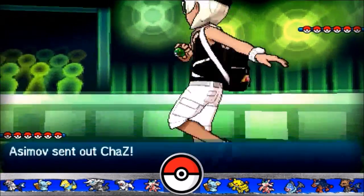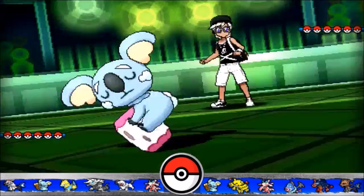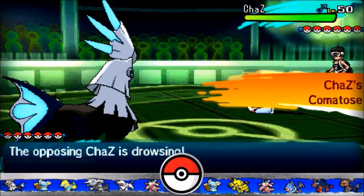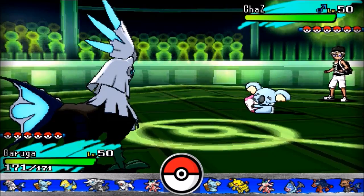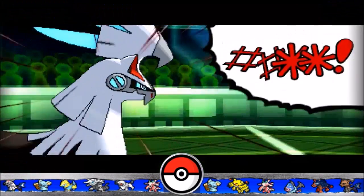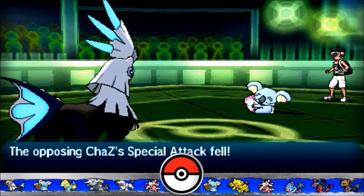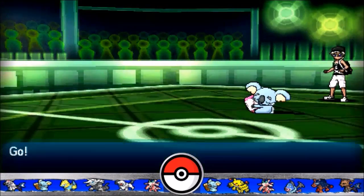I start off with Silvally. I felt that he has nothing that really outspeeds it - the only thing that does is Electivire if it is Scarfed. So I'm going to do the easy thing and go for a Parting Shot. He leads off with Komala, which I thought was strange. I was thinking whether the Aggron could Earthquake me and Rapid Spin away the rocks.